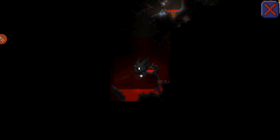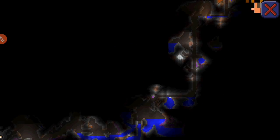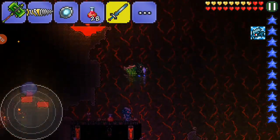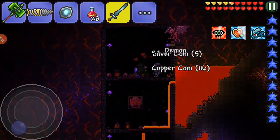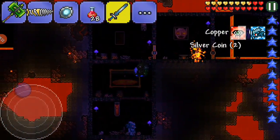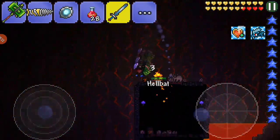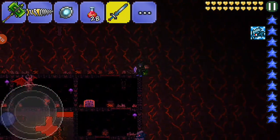Okay guys, we are here. Look — it dug all the way down. So here I am, down here just exploring it. If you find a chest in there, find like a little purple kind of chest. There's one — you need a shadow key to unlock it.